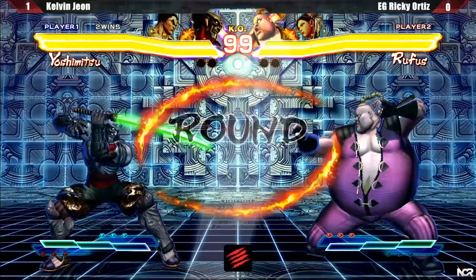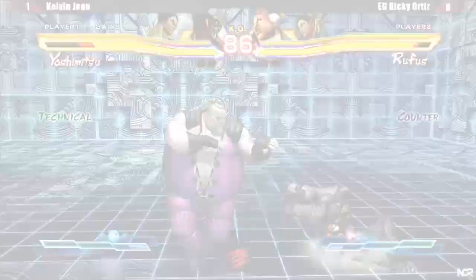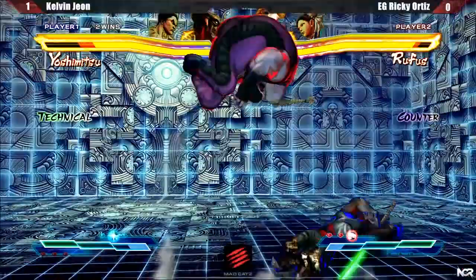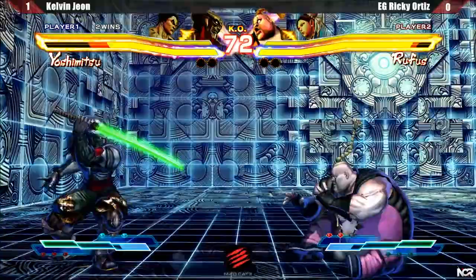First round is always the scariest for Yoshi. Rufus failed to convert from standing medium kick, which is pretty rare for him. Rufus's jump medium kick has a great hitbox for cross-ups. Unfortunately, Rufus thought I was going to block it and went for a tick grab. With Yoshi's meter gem activated, I decided to jump away from the pressure and proceed to build more meter. Ricky slowly pushes me to the corner, hits me with the jump forward roundhouse, followed by fierce into snake strike, tagging to Chun, but drops the follow-up combo.